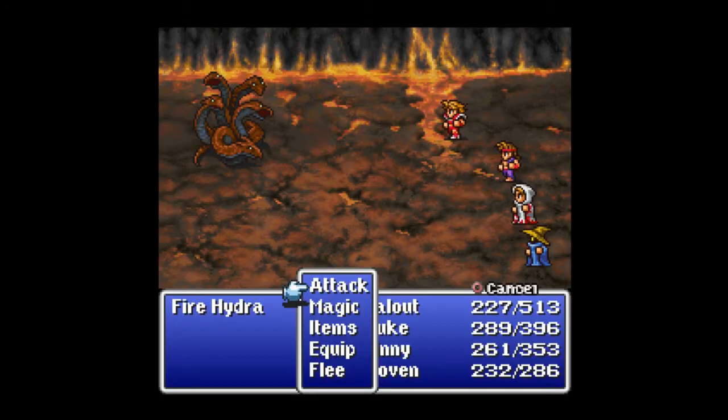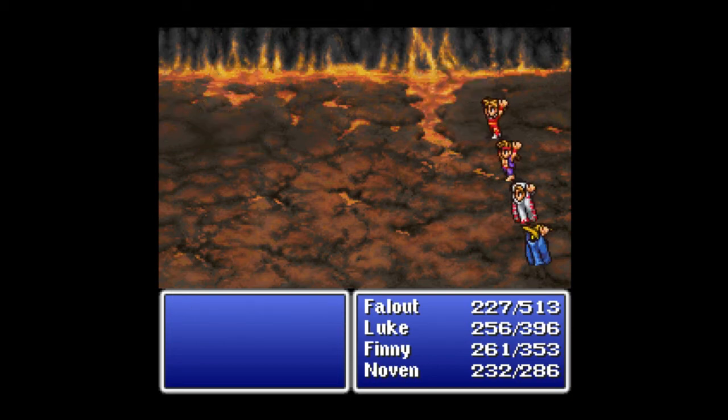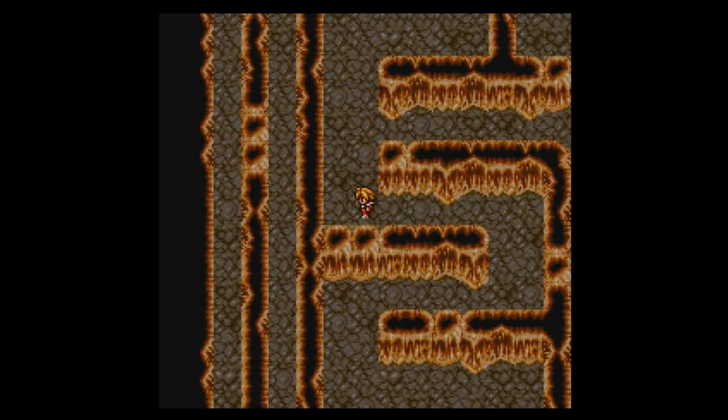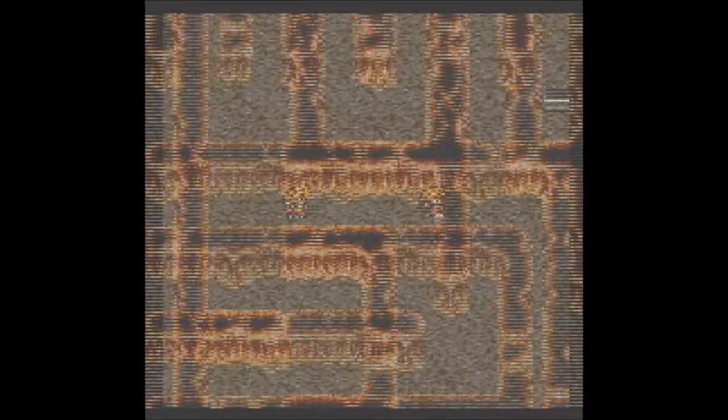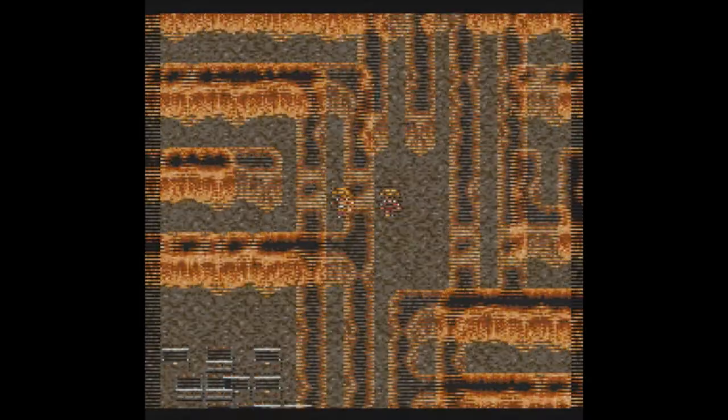And so the game gives me a new enemy because I said things were getting pretty easy. This is a Fire Hydra, and it does a decent amount of damage. It goes down pretty easy, but we don't get that much experience or gil for it. Man, is the encounter rate in here high. Hopefully we can make it out without too much of a problem. The encounter rate right now is worse than the 7th Saga — what the hell?